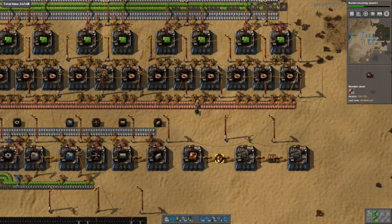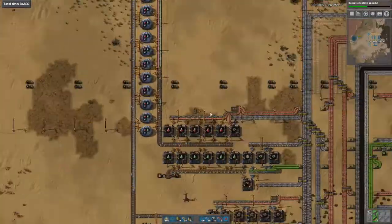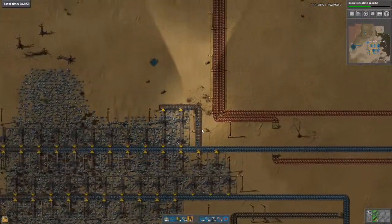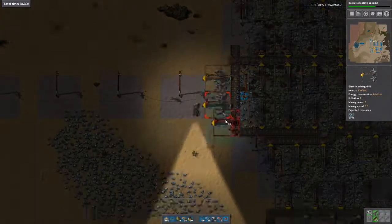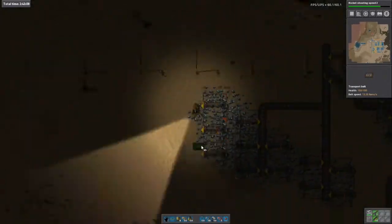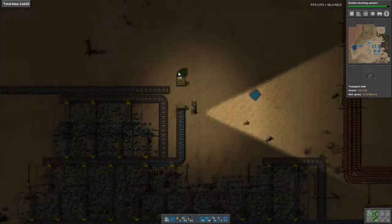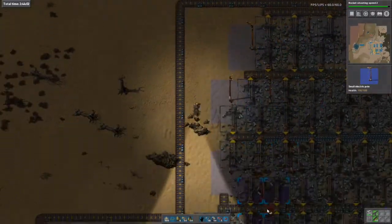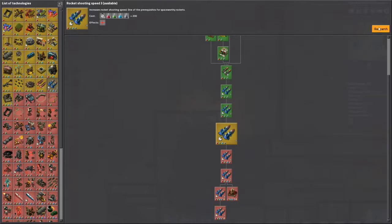I think it works out that we need 80 of the level ones. Let's see if we can squeeze a bit more in here. It looks weird but if I've done it right, it should work out as 13 on each side. Rocket shooting 2 is done — rocket shooting 3.